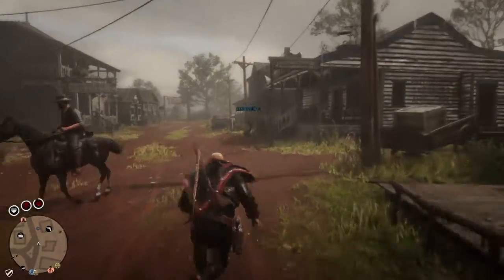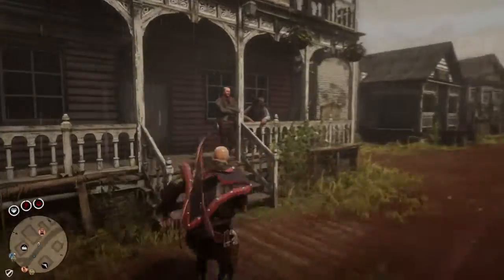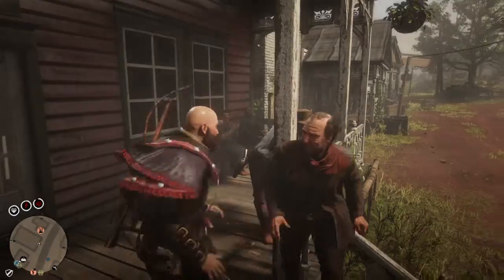Hey guys, today I'm going to demonstrate how to one punch NPCs in Red Dead Redemption 2. All I want to do is crouch, go up to someone and press — not that — and press circle.